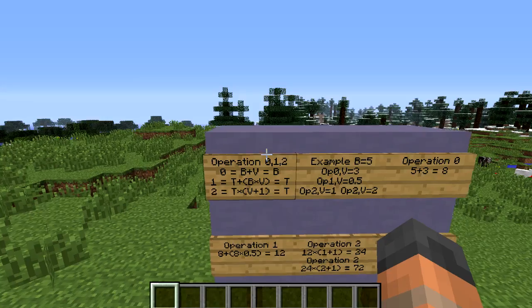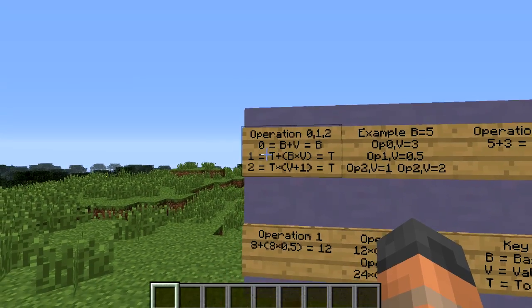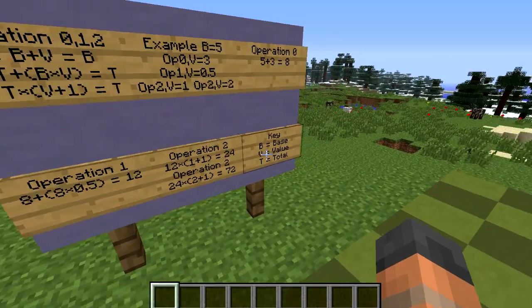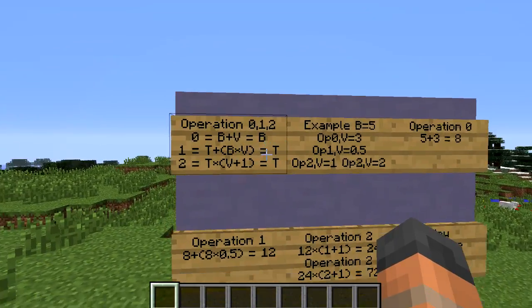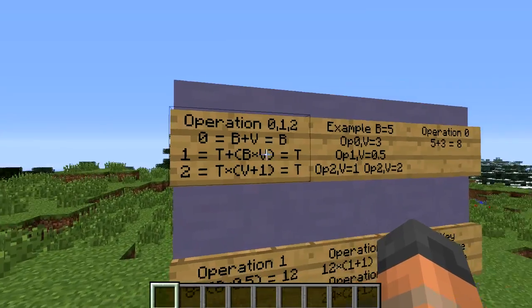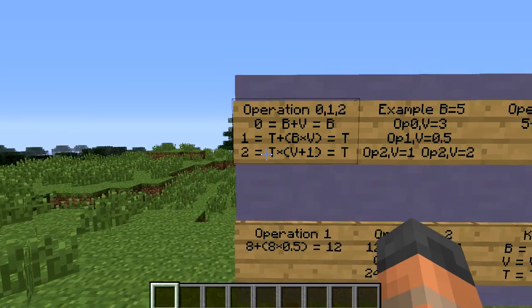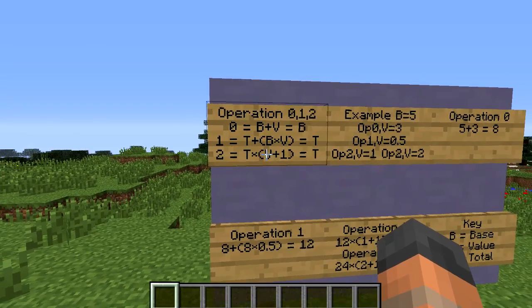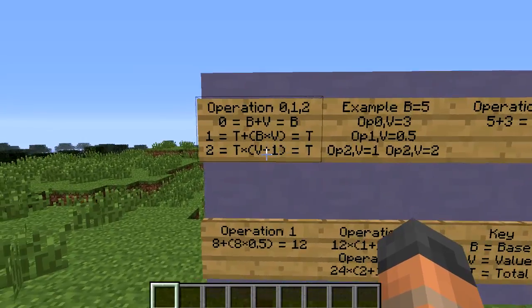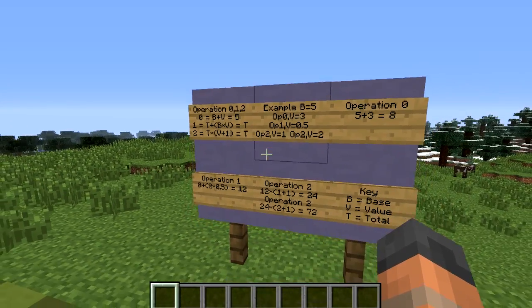With operation 0, it doesn't matter what order you do them in — you'd always end up with the same final base. Then in operation 1, we take the total. The first time we do that we take the base value and then add to it the base times the value, giving us a new total. If we had several operation 1's because we have several modifiers, it doesn't matter what order we do those calculations in — we always end up with the same final total. Operation 2 takes our current total and multiplies it by our value plus 1. Again, no matter how many times you do that or what order you do them in, you always end up with the same final total, and the last calculation gives you the final modifier.